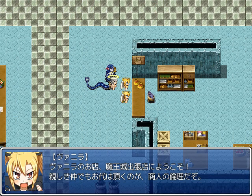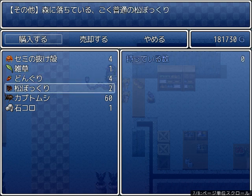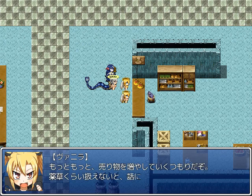One thing you need to keep in mind is that when you're running her quest, you need to enter into her shop. Now it only has weeds, acorns, pinecones, rocks, shed skins, but also big beetles. High ticket item right there. She wants even more.